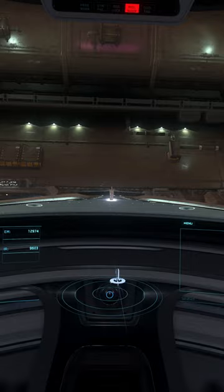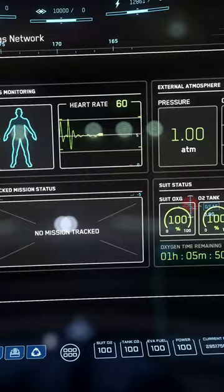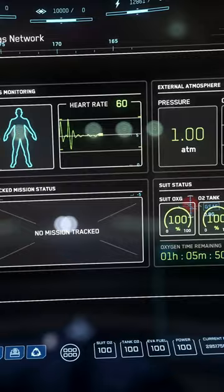If you do a lot of bounty hunting in Star Citizen, no doubt at some point you'll have come across the bug where you come into a station and you can't restock your missiles. This is a bug that's been in the game for quite some time, but it turns out if you release some flares before you land, 9 times out of 10, the station will now resupply all your weapons.